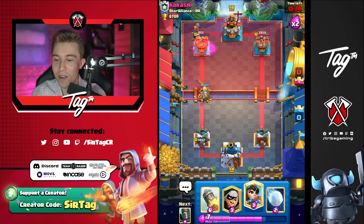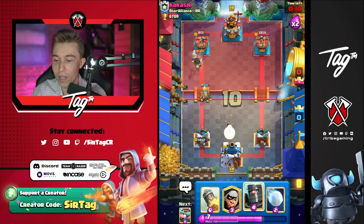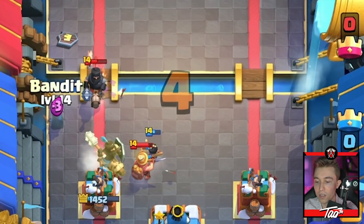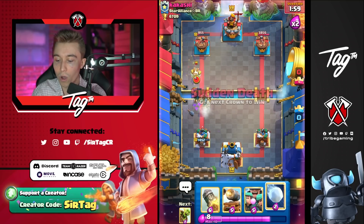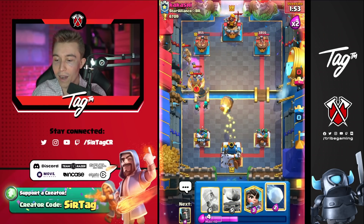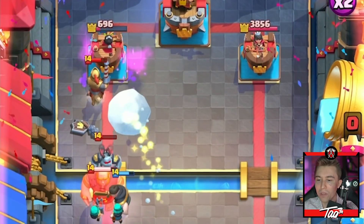Goblin barrel locks onto the tower. That's going to put him in range where I just need one more good goblin barrel and then a rocket and I win. I'm going to go in for dark prince — maybe he goes in for a miner, I don't think that matters. Hit him up with a goblin barrel when I get the opportunity and we should be able to walk with wind. Dark prince comes through. I can go in for a goblin barrel, rocket, and win the game. That's what's up — and we walk away with the win.